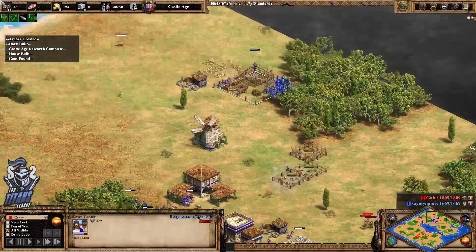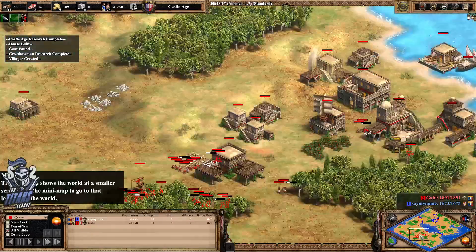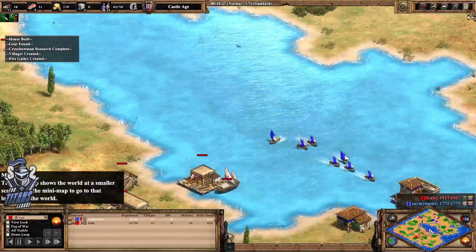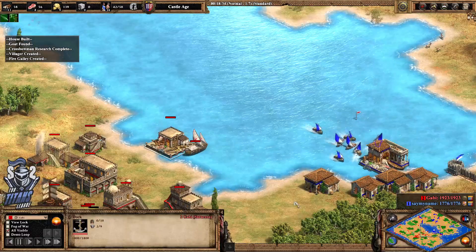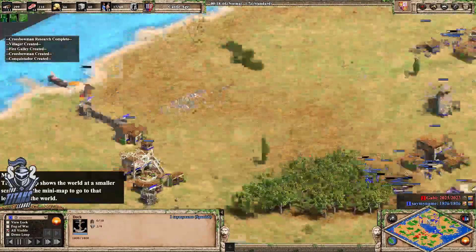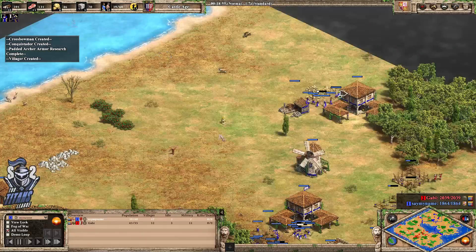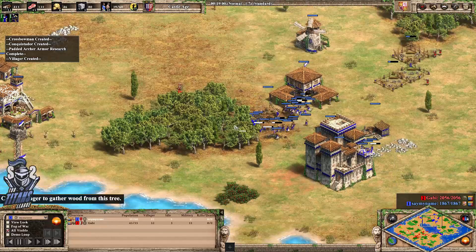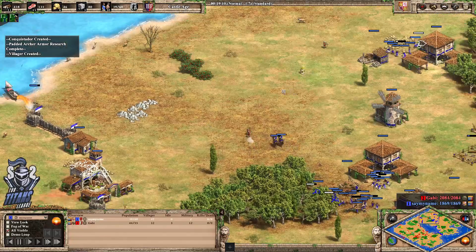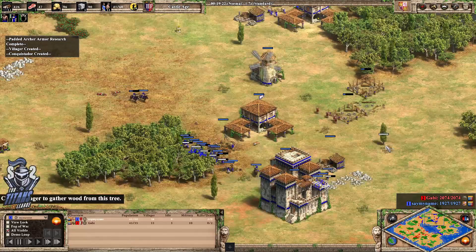Very quick defensive castle here by yellow, and he's going to commit to a second town centre. Gabi continuing to apply the pressure — she's on a single TC but she does have the water. She's going to be able to push on the central water as well. Yellow's not actually training a boat in the meanwhile. He's trying to harass as much of Gabi's eco as he can because yellow does have that TC advantage. Maybe the conquistadors are going to be able to shut down the split crossbowmen.